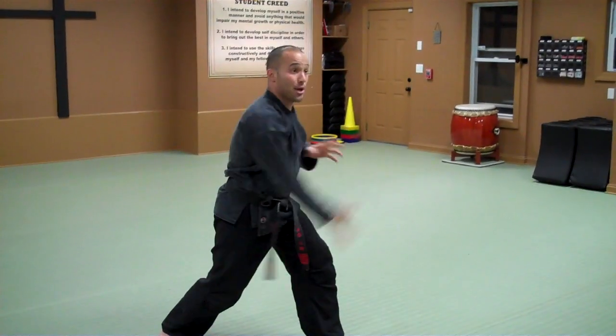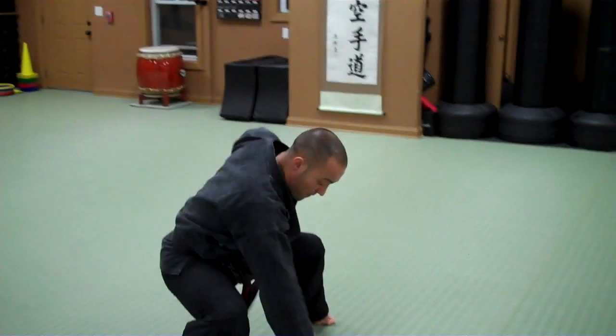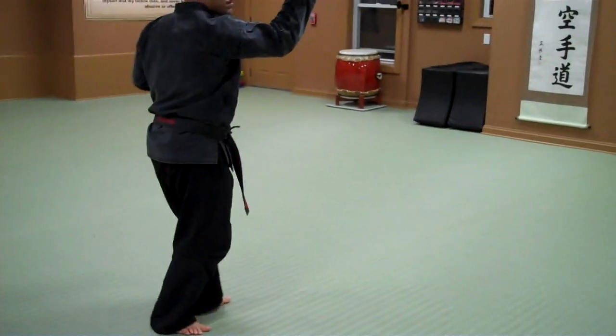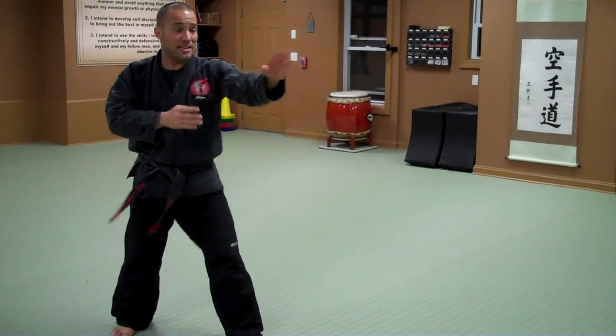Number 9: up block, step back, right side, throw right, roundhouse kick, stop, finish, stop, cross step, fighting stance. Number 10: block step, smash, double chop, fighting stance.